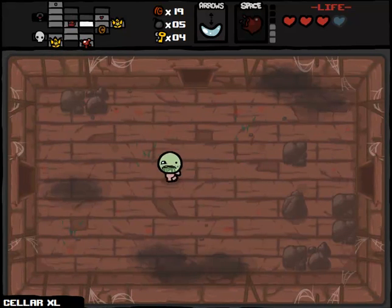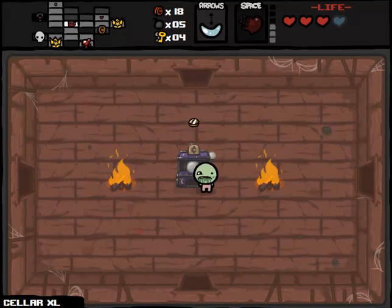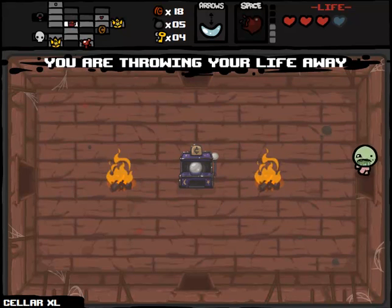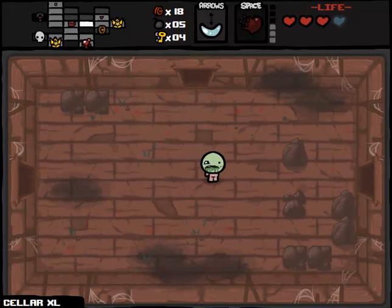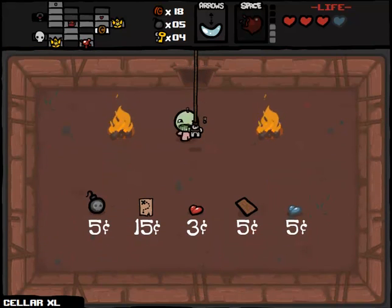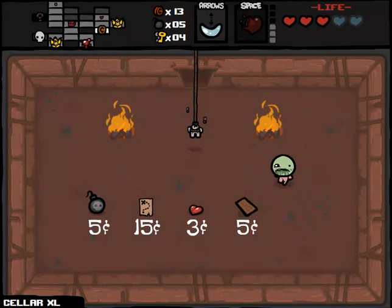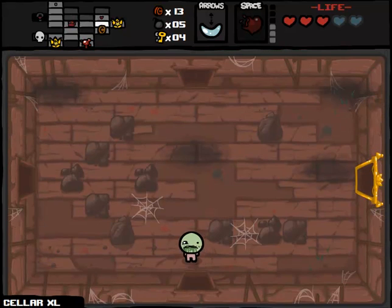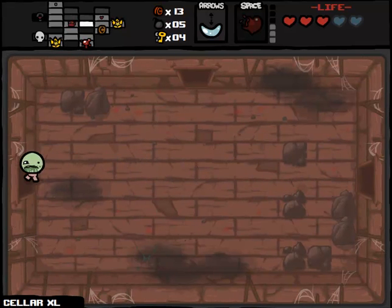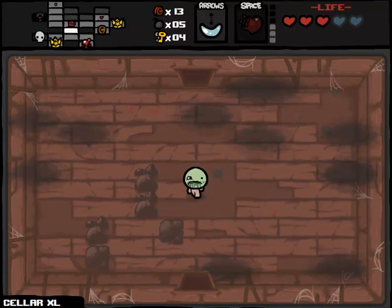We can head down to the next floor. I really can't believe Fetus in a Jar showed up on the only run where I didn't want it to. We should go to the shop actually. What would make this a little more viable right now is if we could get Nun's Habit in combination with Yum Heart — I think my damage taken would decrease just a little bit. All in all it hasn't been a terrible first floor. It would be an amazing first floor if we were not doing this challenge run — I would just take Fetus in a Jar and beat the game in like 10 minutes probably.